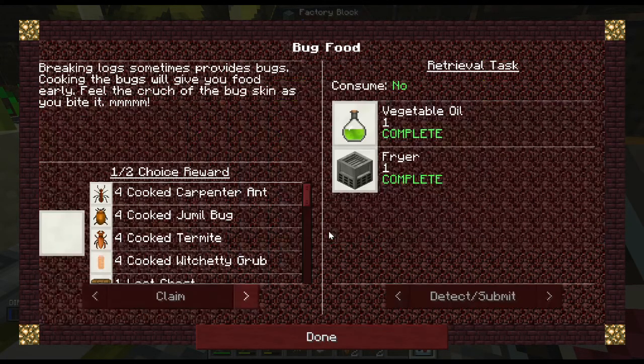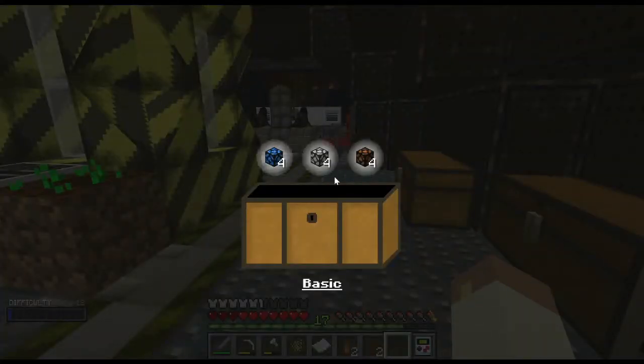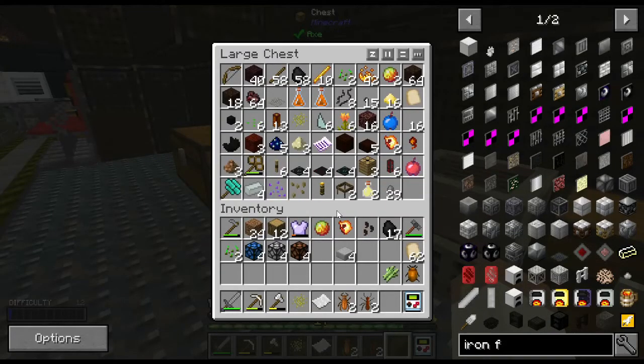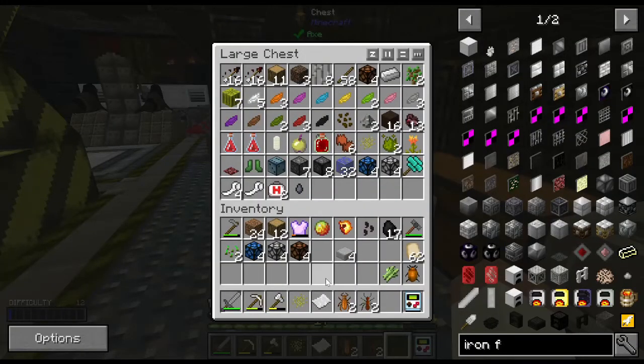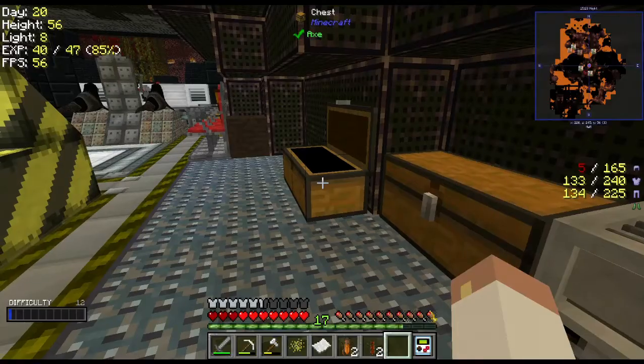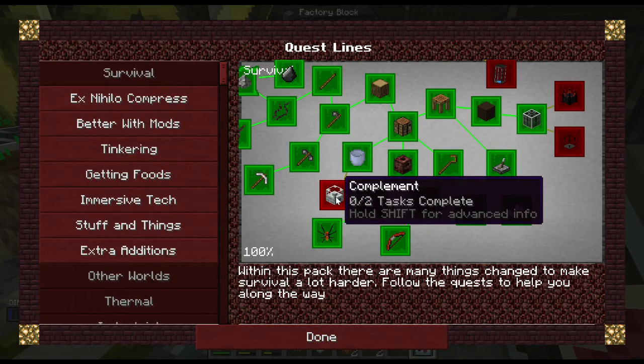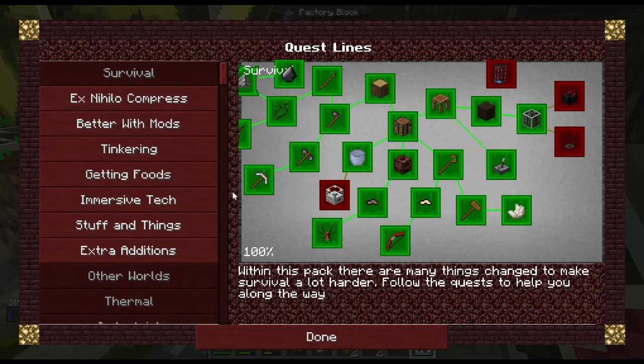Let's go claim that. This is giving me four of each, that's a lot. Loot chests — you never know what you're gonna get. It might be worth it, and sometimes you get redstone lamps — one of these chests already has some. They're in there — cool, redstone lamps, whatever.